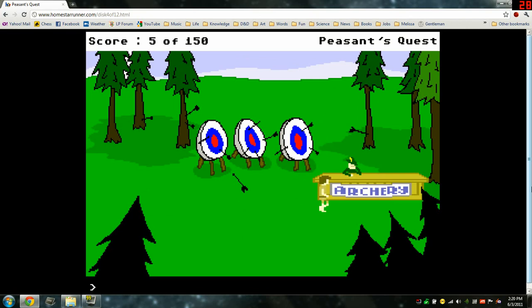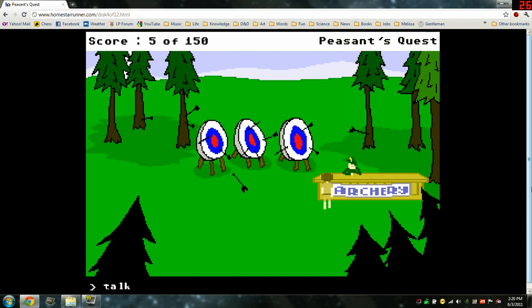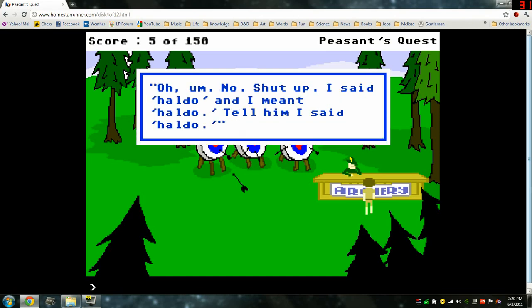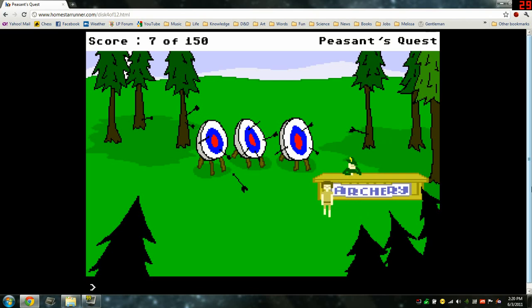Came across some kind of shooting gallery with a depressed-looking archer at the desk. Talk man. 'I'm Mendeleev,' says the archer. 'I used to run a shooting range here with my brother Dungalev, but we don't talk so much anymore. I haven't seen him in a jonka's age. You ever run into him? Tell him I said Haldo.' 'You mean hello?' 'No — shut up. I said Haldo and I meant Haldo. Tell him I said Haldo.' Ask about Haldo — 'Ask about what? Forget it.'